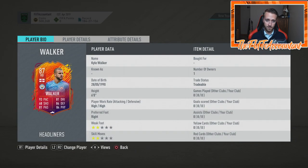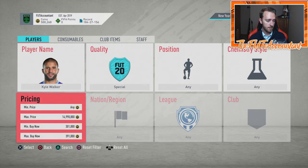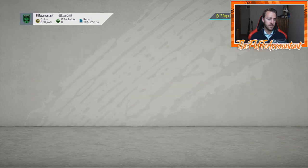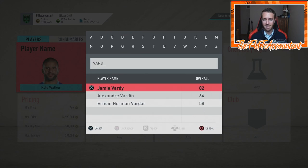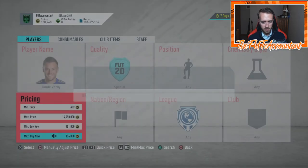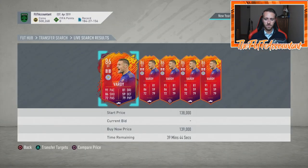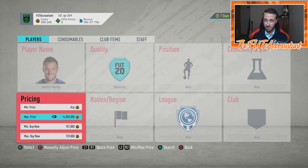Kyle Walker right now is 384,000 coins for a first-owner fresh tradable — the best right back in the Prem other than Trent Alexander-Arnold Team of the Year. That card is going to be in demand in my opinion. A lot of these cards did drop a little bit lower today. Vardy is probably my favorite investment out of all of these, but that's solely because he's dropped off so much — and only if he is actually healthy. That's the big asterisk.